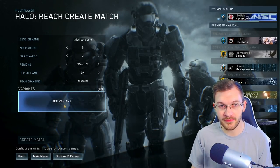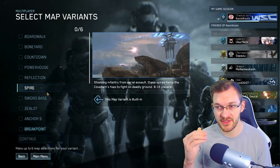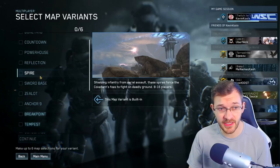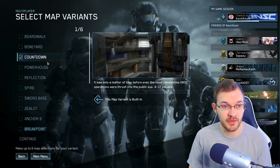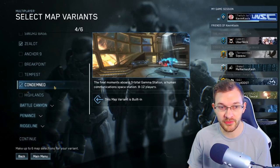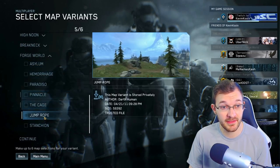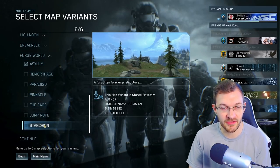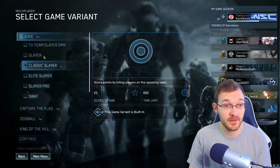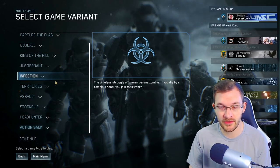Let's create our first variant. Keep in mind you can only select one game mode, and you need to make sure the maps you select are available for that game mode. Say we want to set up a Team Slayer lobby — we can select maps like Countdown, Powerhouse, Zealot, Condemned, Battle Canyon, some Forge World creations, and Asylum. Hit Continue, then select your one game mode. I'll do Team Slayer TU. You can also select custom game variants you've created in Forge or your own playlist setup.